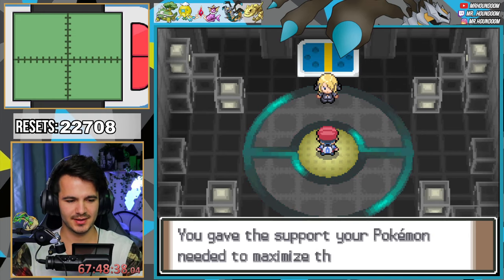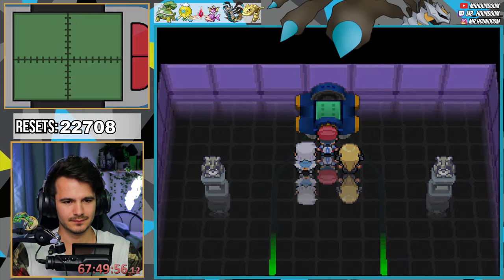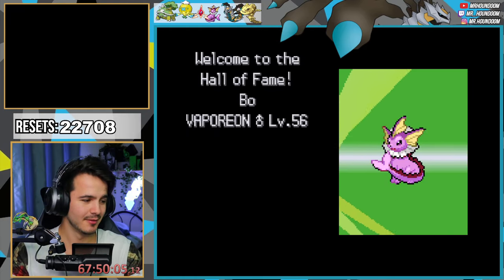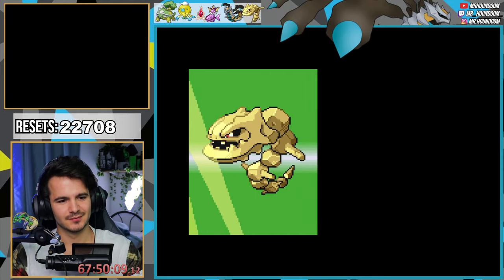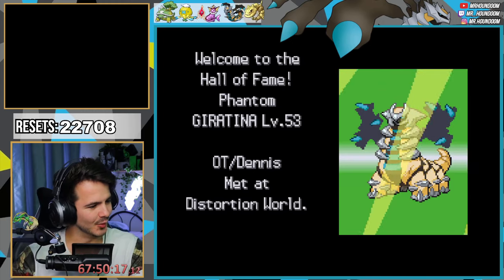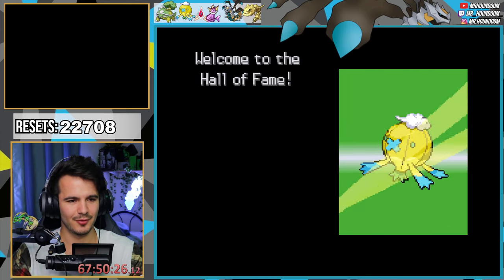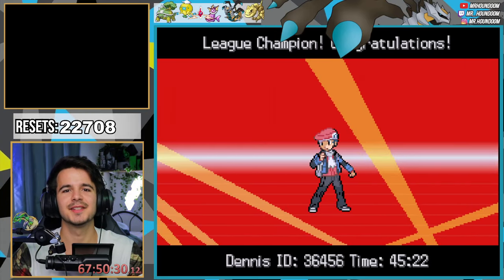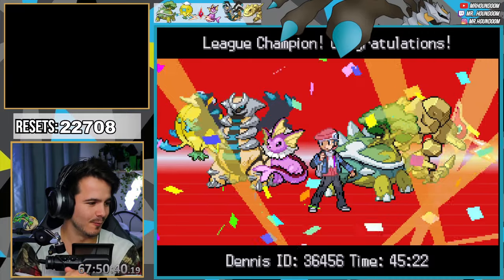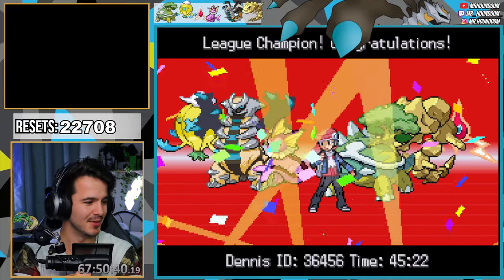Let's go! We're going with the win! I'm happy that we finished this — we did it, we did it! Welcome to the Hall of Fame: Torterra our starter, Bow the Vaporeon, Nugget the Steelix, Phantom the Giratina, Thor the Rotom, and Phups the Driftblim. We finished this game with six shinies in total, full-odds hunting. I'm proud — mission complete!